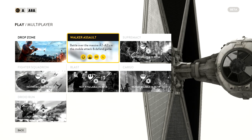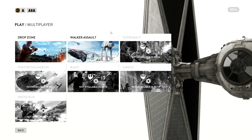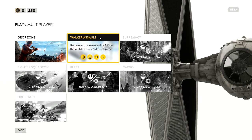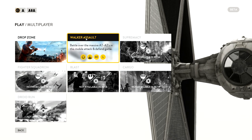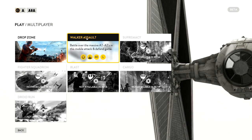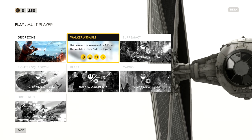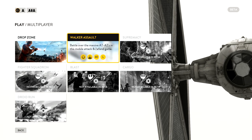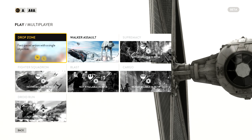And then there's Walker Assault. I've only played this a couple of times. It's basically a gigantic recreation of the Hoth battle from the movies, where AT-ATs are walking towards the Rebel base. The Rebels have to try to stop them, and the Empire has to prevent that. So let's go play a Drop Zone match.